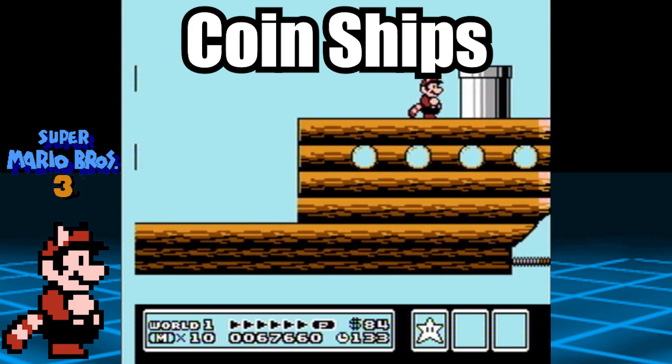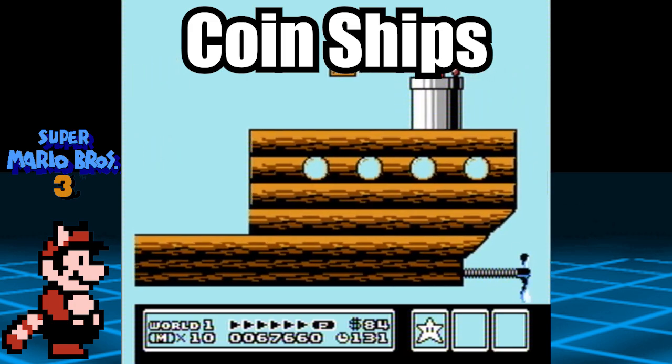Now enter the warp pipe and take out the 2 Boomerang Brothers to receive the contents of the treasure.